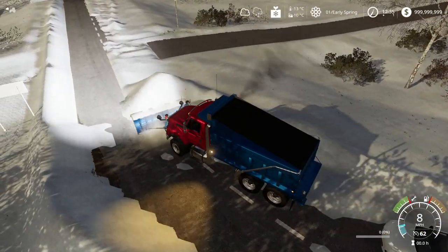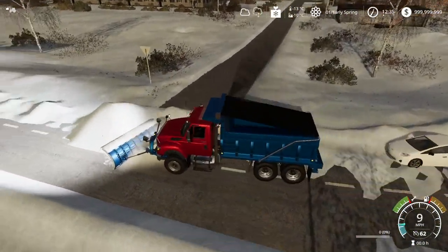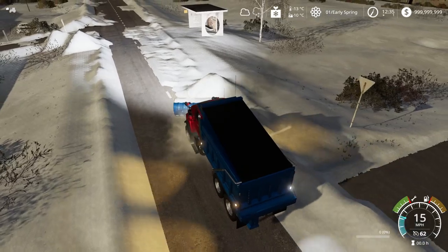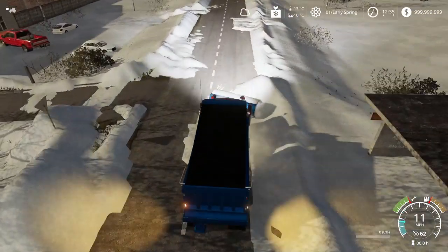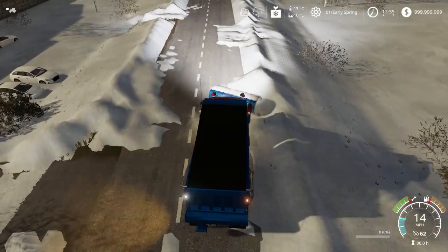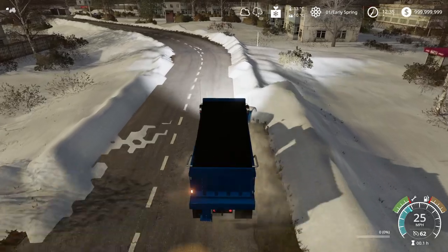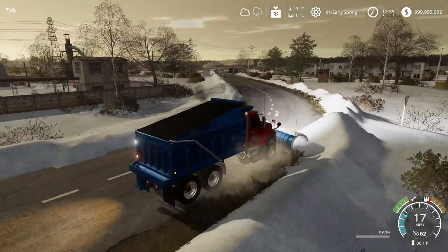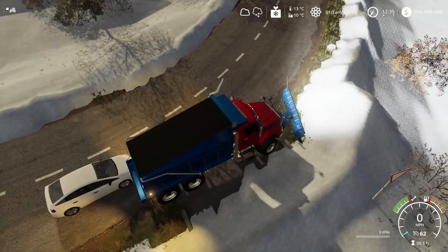This road right here looks to be all clear. So the plan is: we'll do another pass, and since we didn't really go to the edge of the map last time — the map is so large — I'd like to go down this road a bit. But first, let's turn back to where we were.